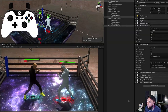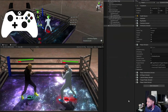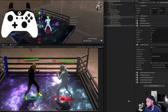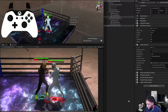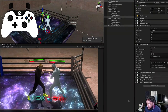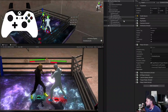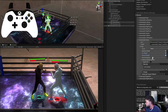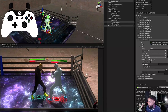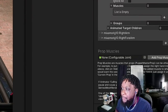Another small detail from that video: I added new damage animations. Before there were only two — a hit to the left and a hit to the right. Now there are six: hit right, hit left, hit to the middle, and then three heavy versions of each. So there's heavy hit left, hit left, heavy hit right, hit right, and so on. You can see his head turns a little bit more on the heavy versions — it snaps back further.